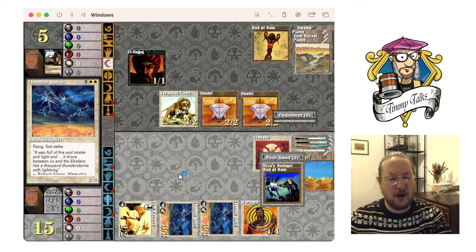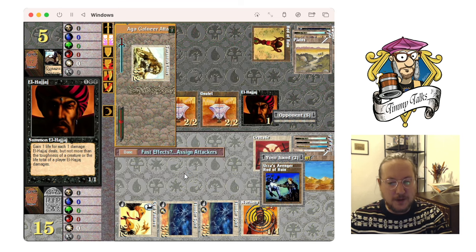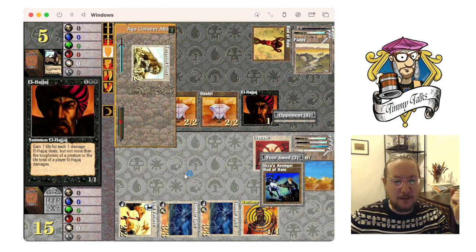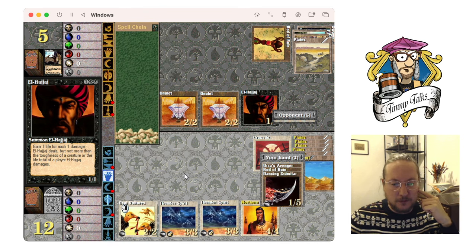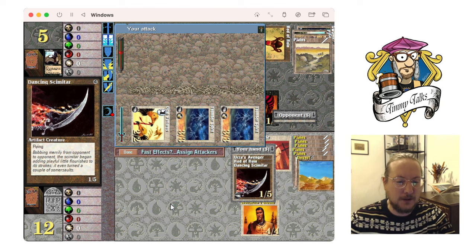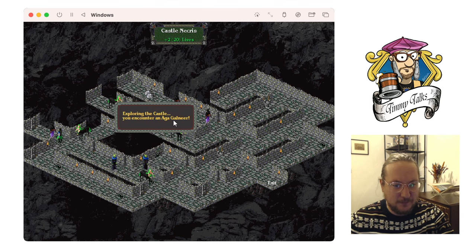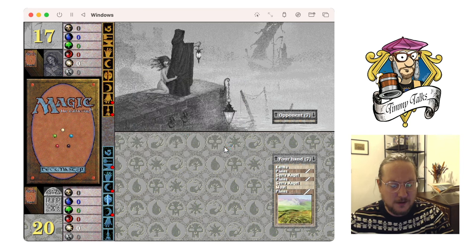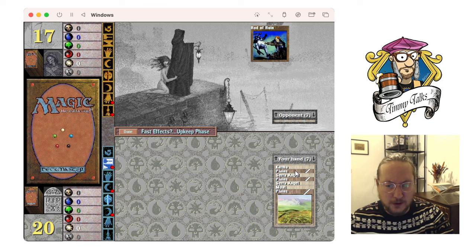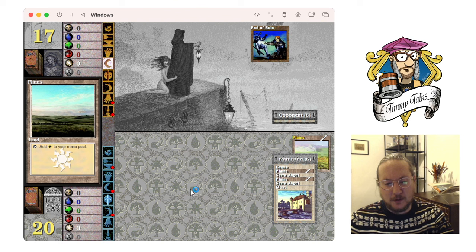I'm gonna go Northern Paladin — actually just gonna attack with everything. He's gonna block, finally — going to five. El-Hajjâj — such a badass card. He's gonna deal one damage with Rod of Ruin so that if I block on the Lion my Paladin dies — so I'm just gonna take the damage. I like this strategy from the AI. Dancing Scimitar — I think I can just kill him, he's on five with no flyers. Yay, I'm winning finally! Just two life, let's go for it!